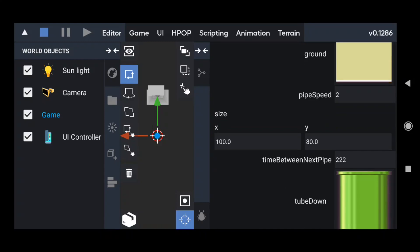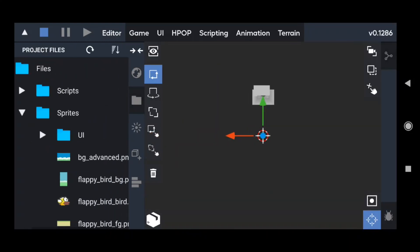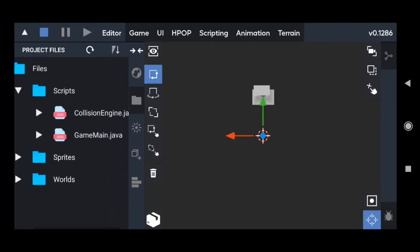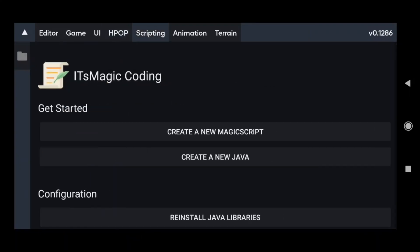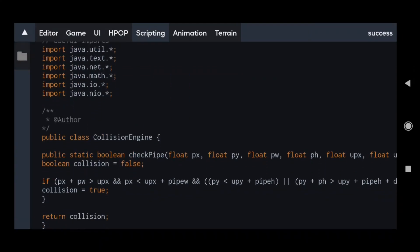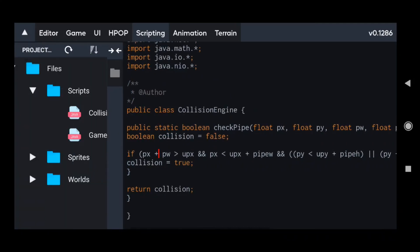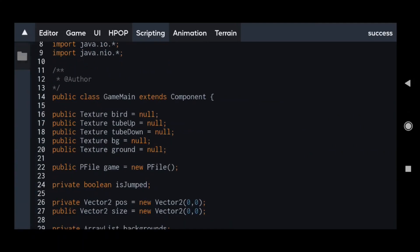The game was developed using Java and its magic engine. I developed my own collision engine to detect collisions between the bird and pipes. The main code is inside the game main script.